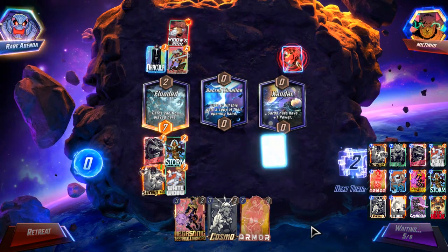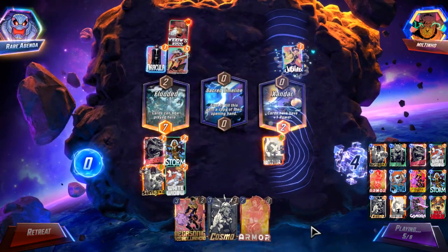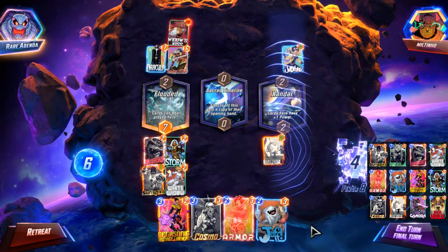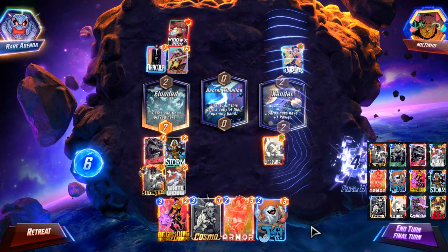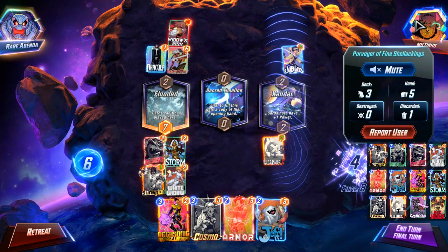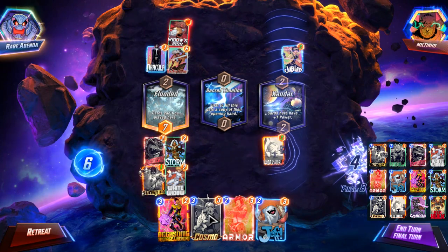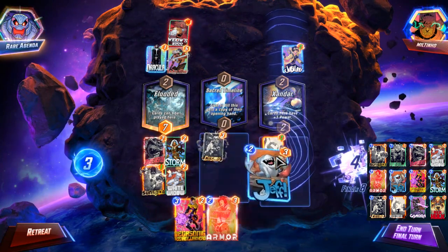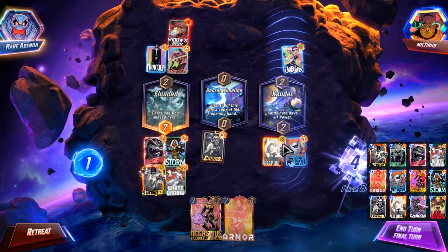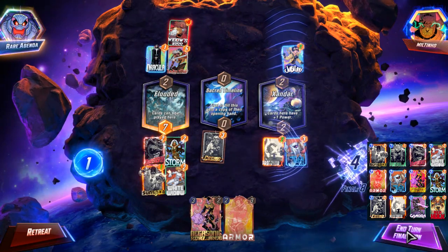And we will see if we can stop them — we definitely will stop them. And then it's just going to be how much do they soak on... Oh, there it is. There's the Jeff. So now it's just going to be: can I prevent their Dracula? This is just a gamble. So we're going to soak one energy, play Cosmo mid, play Jeff right, soak one, and we'll get up to eight. Now let's see how this plays out.